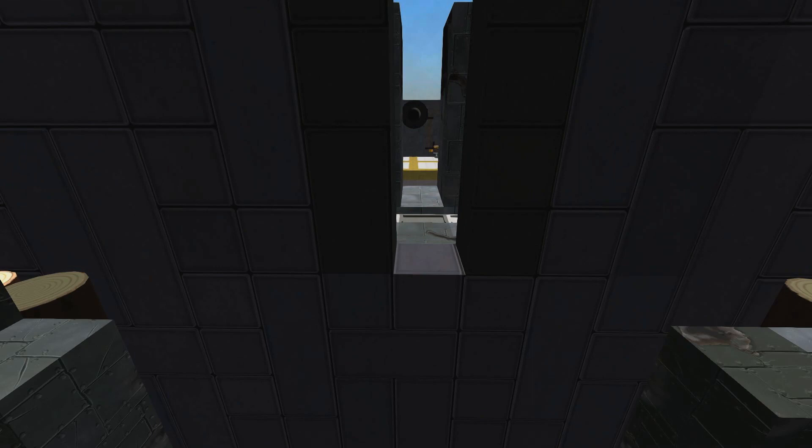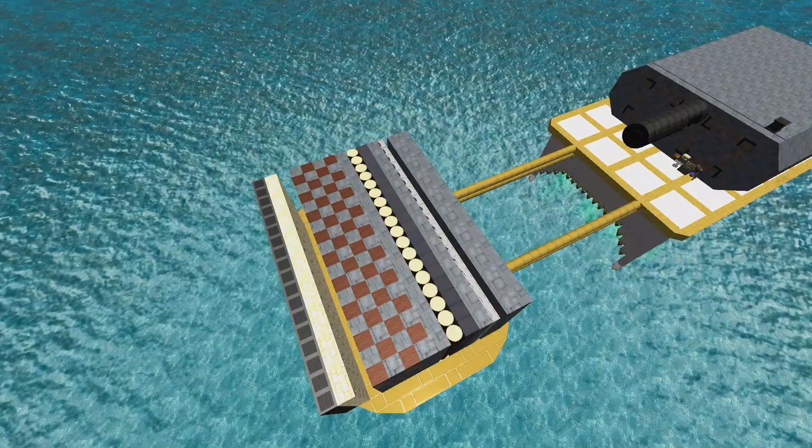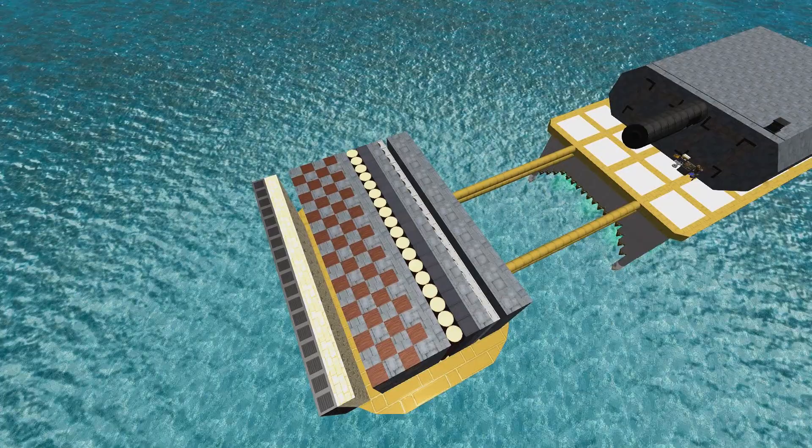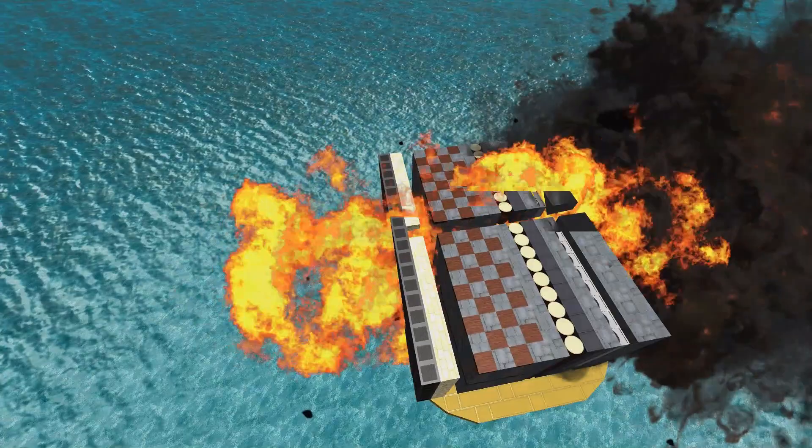Here we have the exact same shell but the fuse is now set to 12 meters. And there — it didn't pass through 12 meters of blocks, so it didn't explode. Which is why you don't want it to over-penetrate.